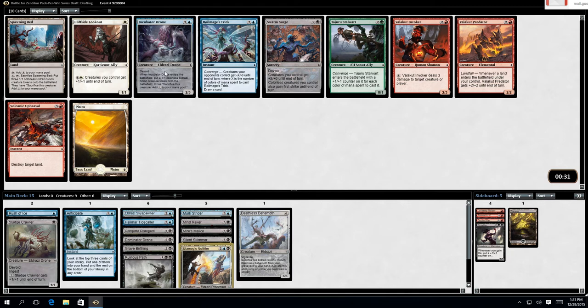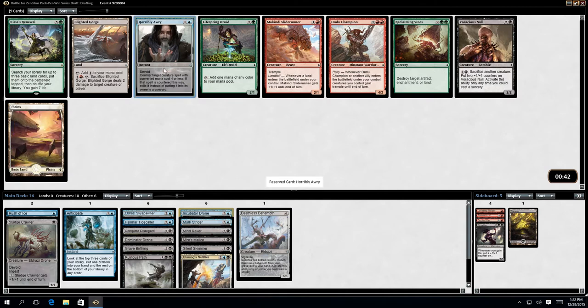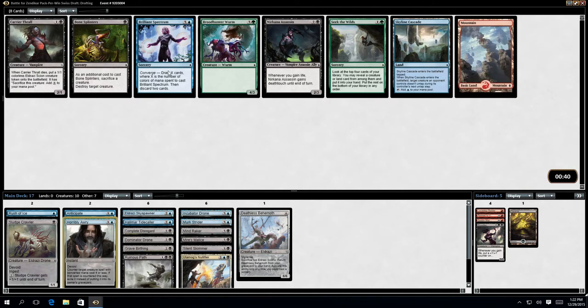Can I get an Incubator Drone? I think I'll get an Incubator Drone. Got a lot of 4-drops and a 6-drop so far. Horribly Awry. I've got quite a bit here. Skyline Cascade is good. Carrier Thrall — I don't think it's that great. Bone Splinters — I mean, it's good, but there's no real way of stealing one of your opponent's creatures to sack, and I don't really want to sack any of my creatures. Brilliant Spectrum is Converge. I think I'm just going to go for Skyline Cascade.